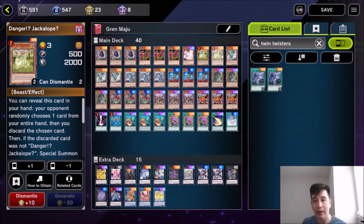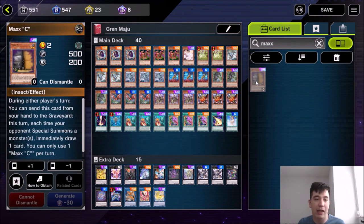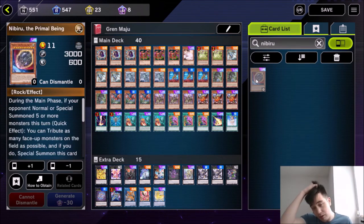Hopefully I've explained the deck and what you should craft. Definitely want to craft the core first. I'd also recommend Maxx C as a competitive card, but as a TCG player, this card is banned in English-speaking formats, so I don't have it in my deck. But if you want to be competitive, I'd recommend having three of it. You can also play Nibiru or other hand traps to stop your opponent.